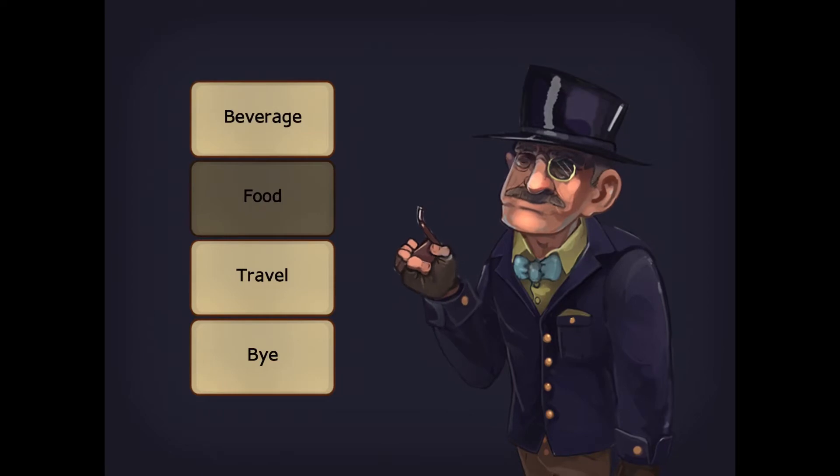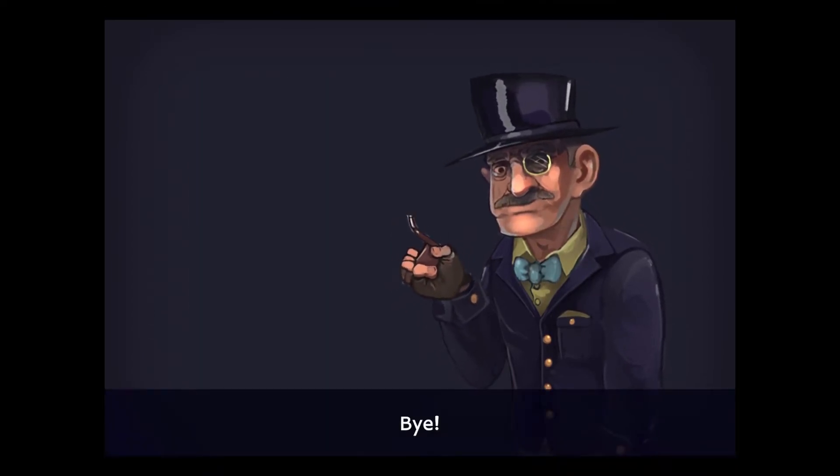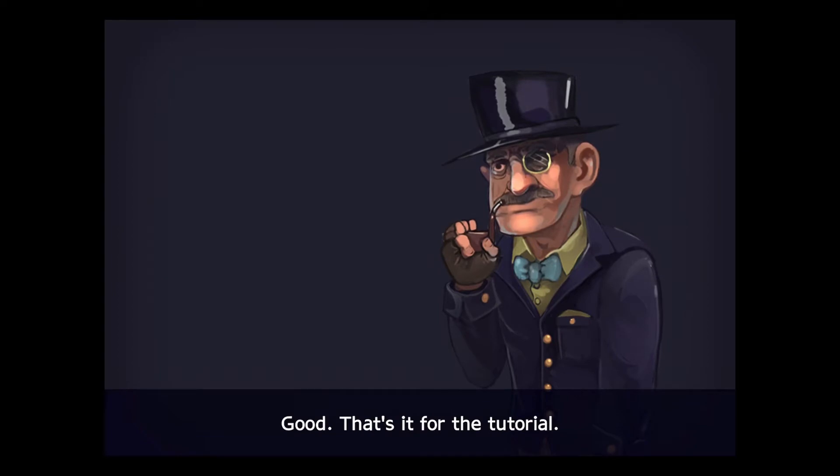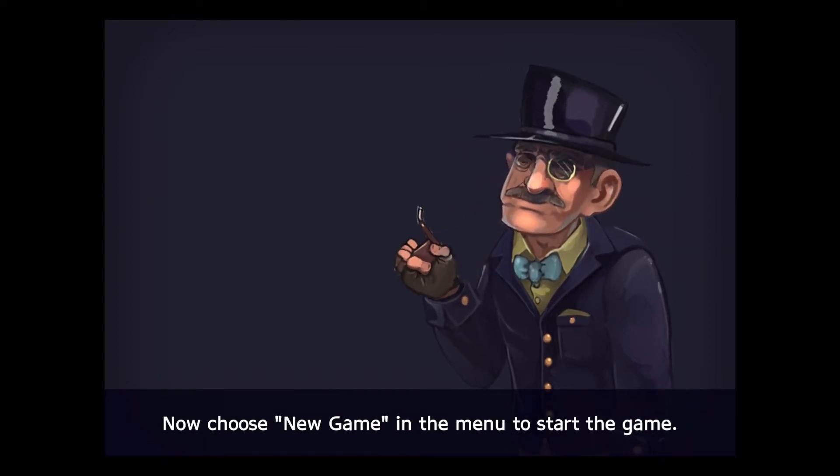Beverage. Food. Travel. Buy. Buy. Good. That's it for the tutorial. Now choose New Game in the menu to start the game.